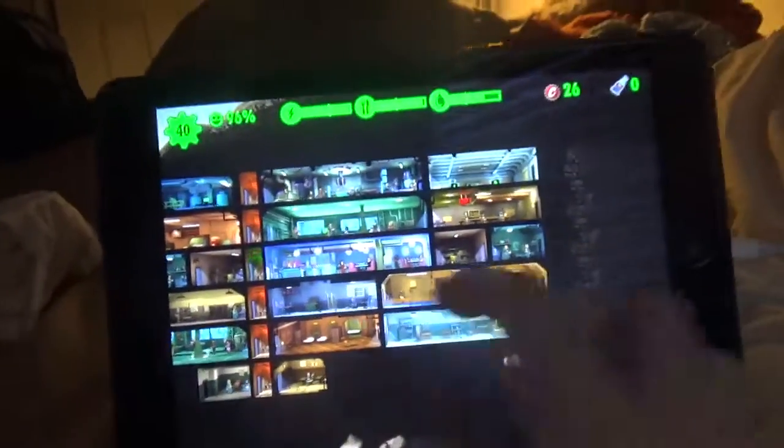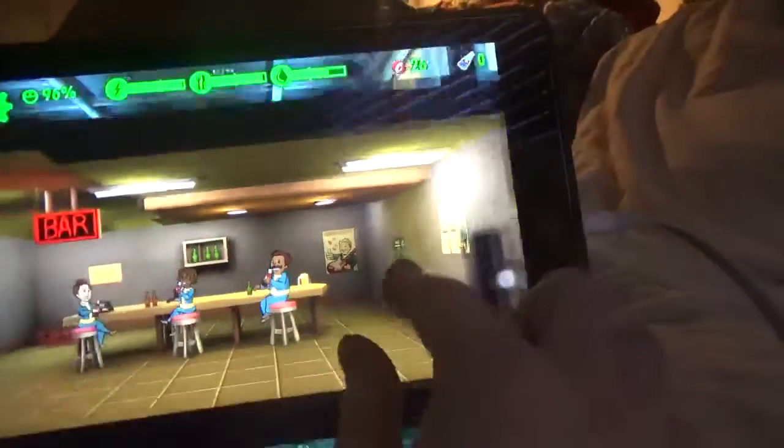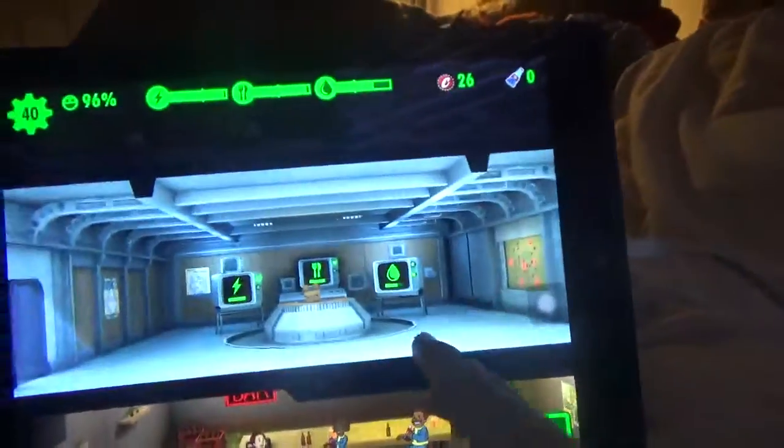Here's a bar where you're training people to have like charisma and stuff, and the overseer's office.